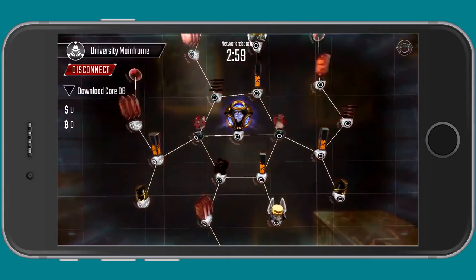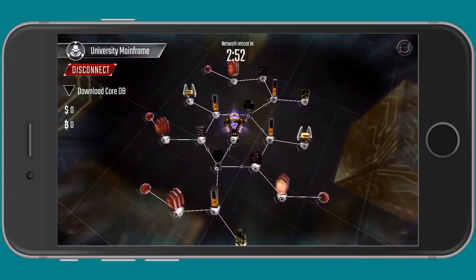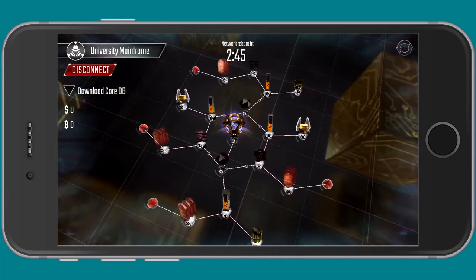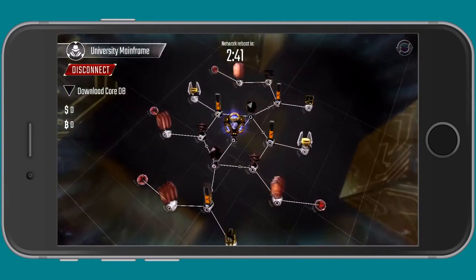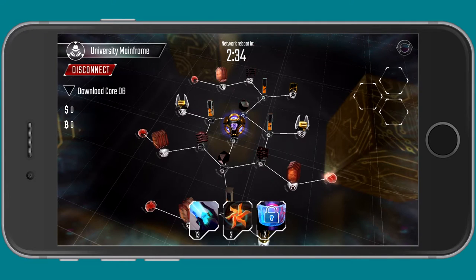Now this thing in the middle here is the core — that guy right there. I have to start through one of these red things on the ends, the internet connections. I want to pick the one that's closest to the core if possible. I think all of these are pretty similar, so we'll just go right here in this connection and start putting things down.